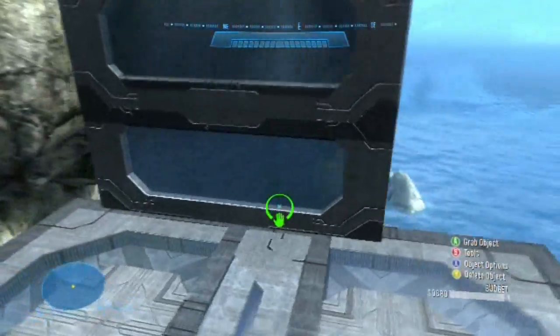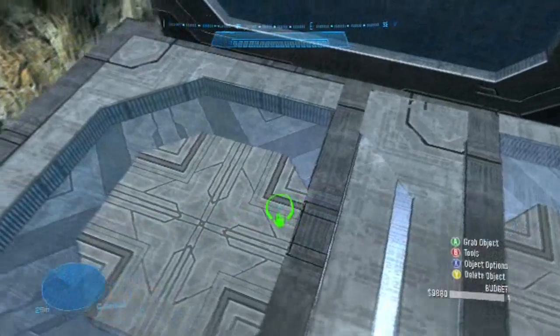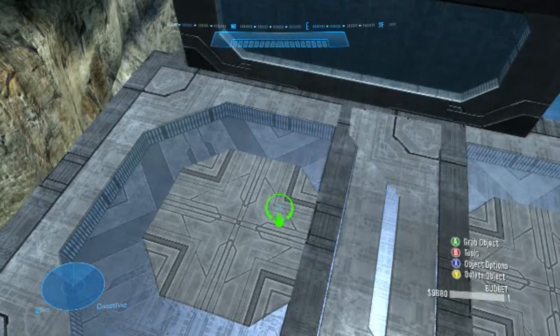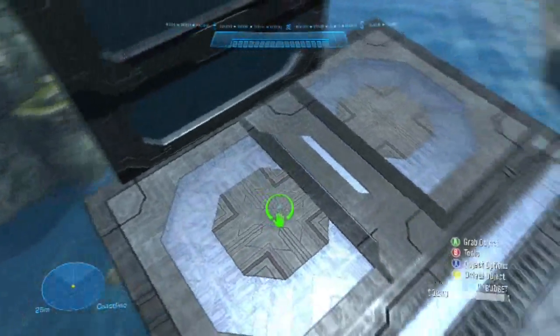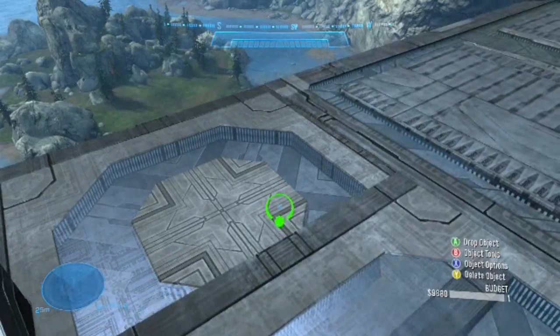If done right, it will have moved only about 90% of the way to where you wanted it. As you can see here in the video, this is enough to stop the flickering while still making the two surfaces appear flush. This is easier to do when only one surface is conflicting, but still works with even multiple sides.